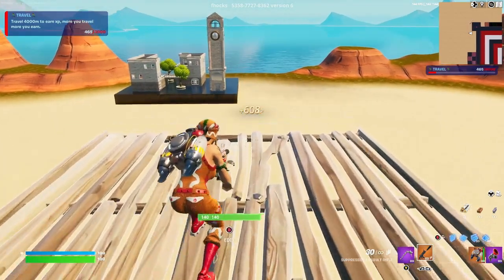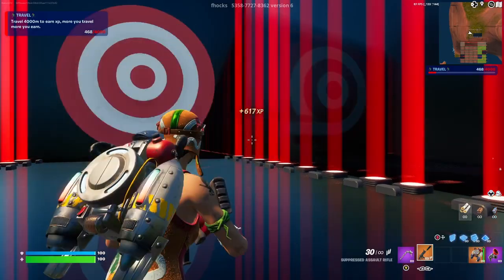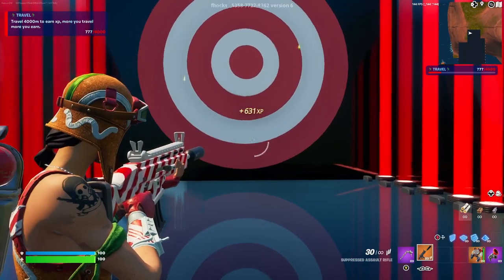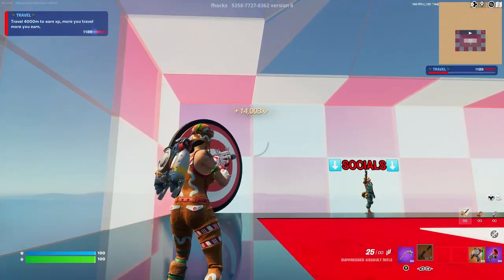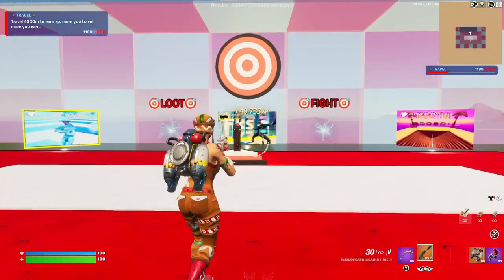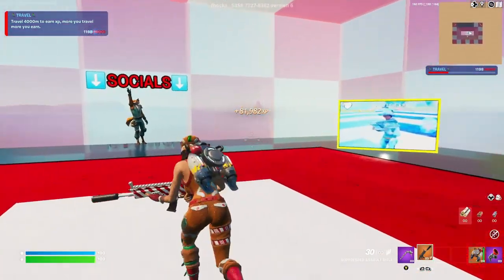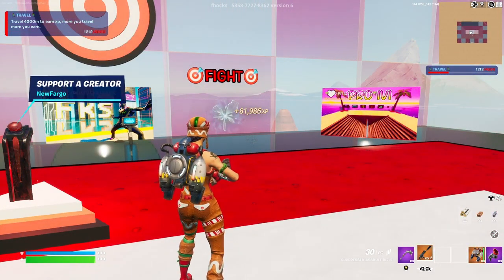Come over here — as you can see, it says secret room. Interact with it and it will take you to the secret room. Once inside, get your gun and shoot the middle of the target. You should get yourself some crazy XP for doing that. As you can see on the screen, that's literally crazy XP — 82,000 XP, just like that, only in a few seconds. We have some other crazy XP glitches in this map, so make sure to watch until the end.